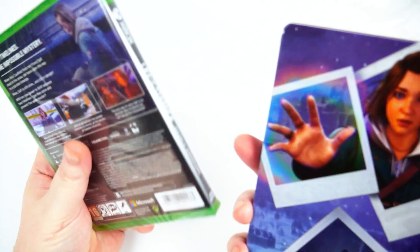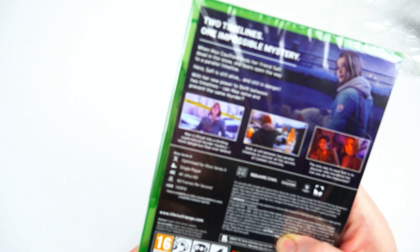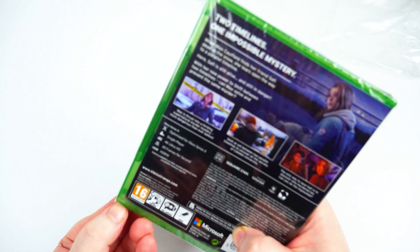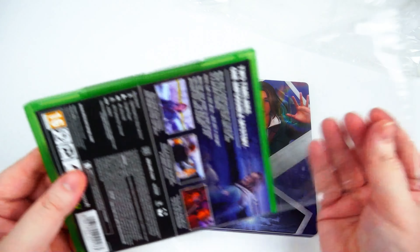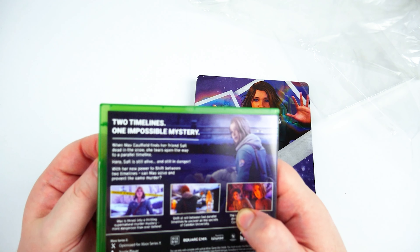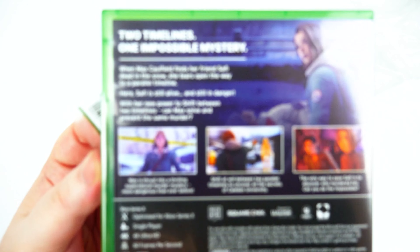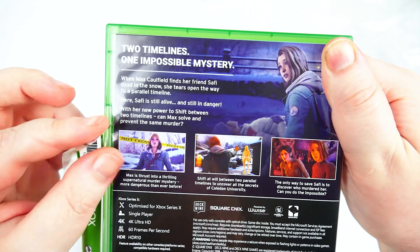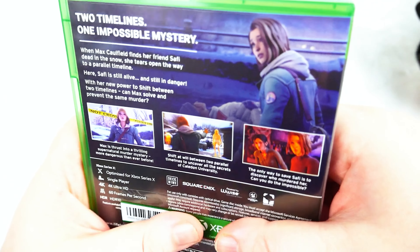I'm very much looking forward to it because I love Max Caulfield as a protagonist. The back reads: 'Two timelines, one impossible mystery.' In the first game she could time travel; this one is like she can switch between timelines — still time manipulation but not rewinding. When Max Caulfield finds her friend Safie dead in the snow, she tears open the way to a parallel timeline where Safie is still alive and still in danger. With her new powers to shift between two timelines, can Max solve and prevent the same murder? A thrilling supernatural murder mystery — shift at will between two parallel timelines and uncover the secrets of Caledon University. The only way to save Safie is to discover who murdered her.